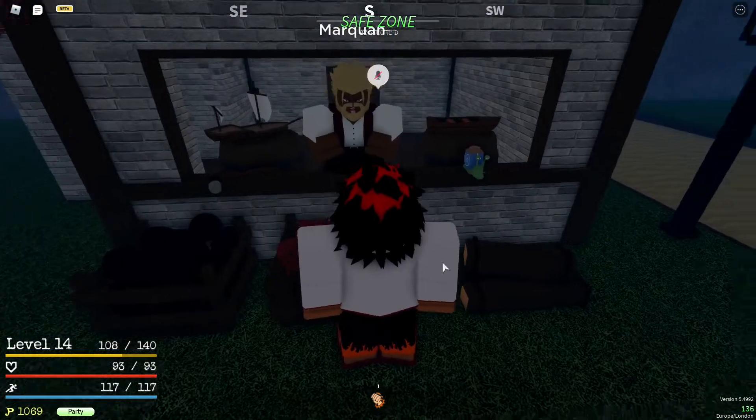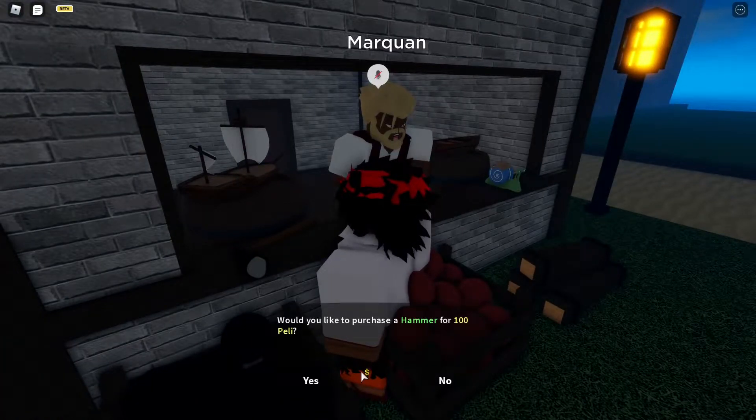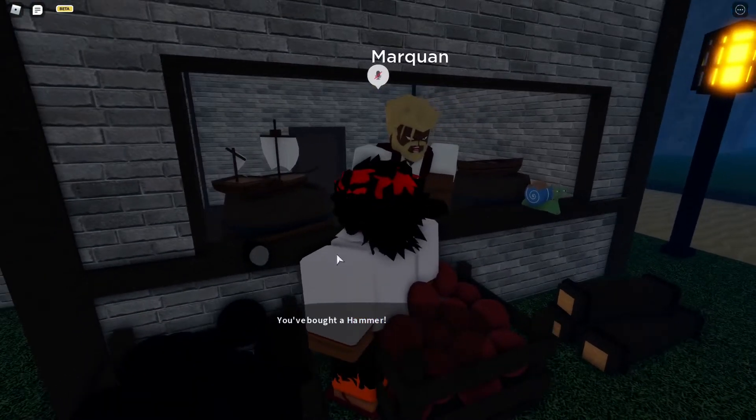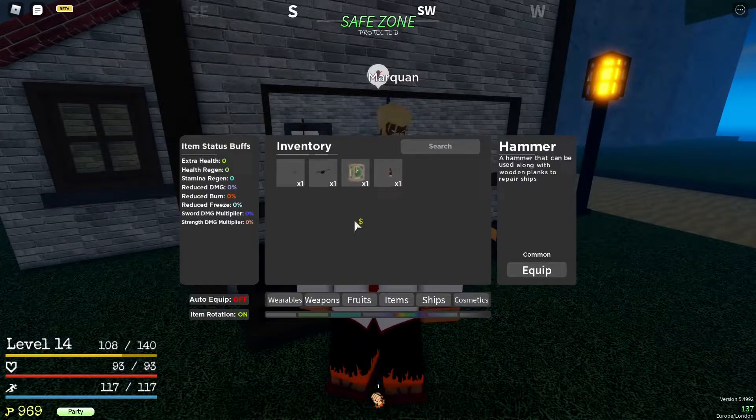Next up you're gonna see a hammer. I'm gonna go ahead and buy it. You've bought a hammer — let's go to our inventory. As you can see, it's a hammer that can be used along with wooden planks to repair ships.